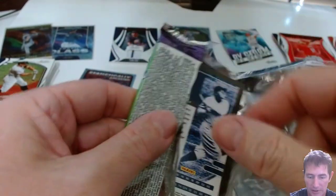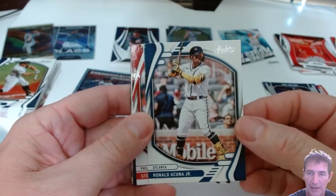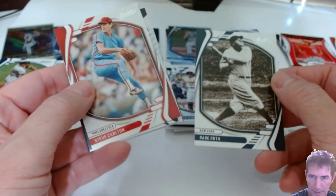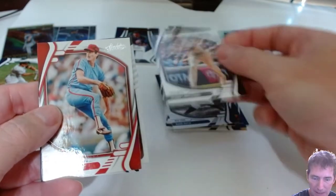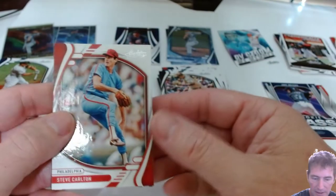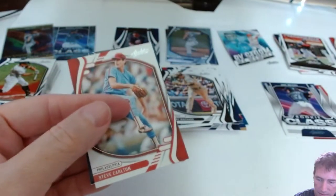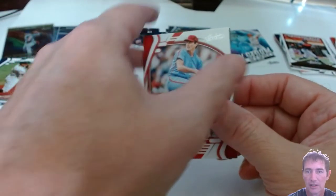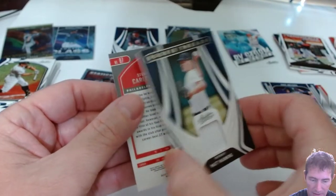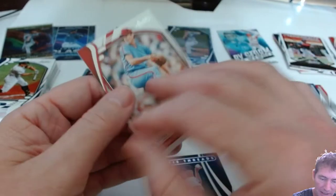RPA? RPA? Damn — two mems. But you can get RPAs — at least last year you could. I'm guessing Tools of the Trade. Yeah, I'm pulling from the back side. Manny Machado. Rafael Devers — Statistically Speaking green. Nice hit — he's having a good year. Hall Worthy Pudge, probably hall worthy. Steve Carlton. Let's flip it — Matt Manning Rookie Threads, not numbered. How's he doing with Detroit? Is he playing, is he hurt? I know Casey Mize is done for the year.